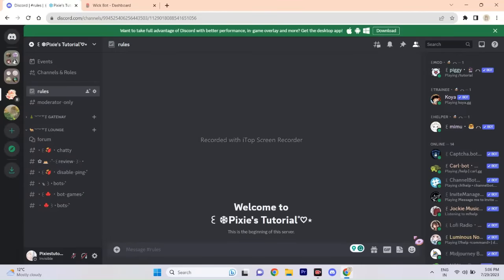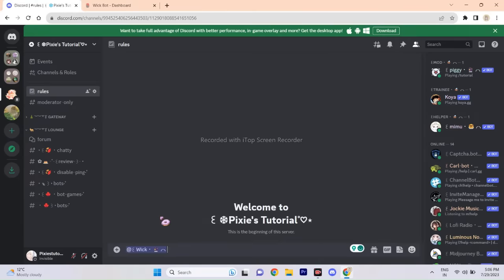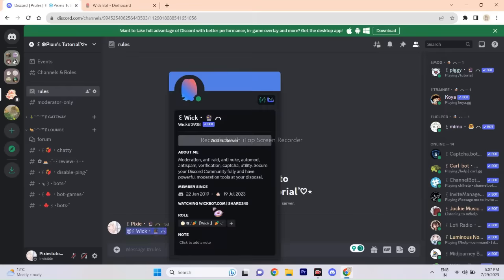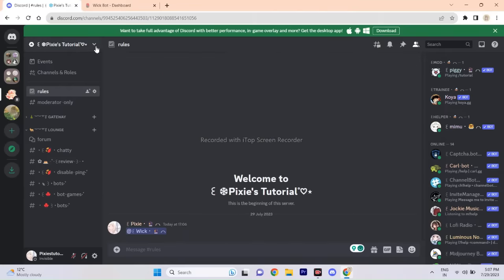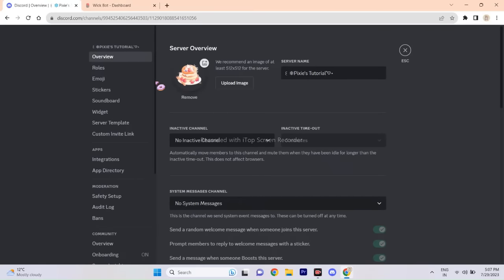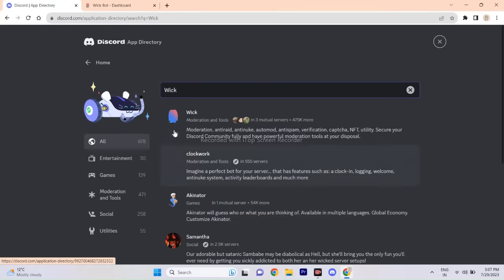After confirming that step, I can recommend a helpful bot that will effectively prevent any potential raids on your server: Wick Bot. This bot is one of my favorites for moderation — it will 100% keep your server safe. To invite it, go to your server settings and click App Directory, which is Discord's new feature. You can use this to invite any bot you want, and right now we will invite Wick Bot.